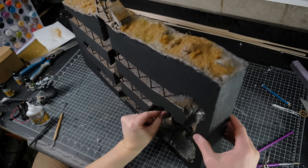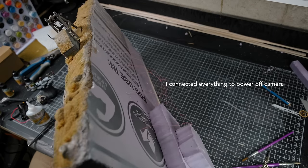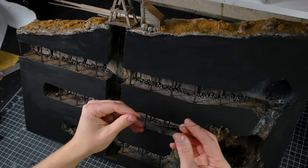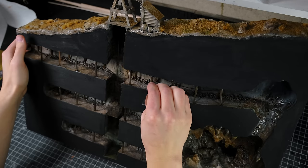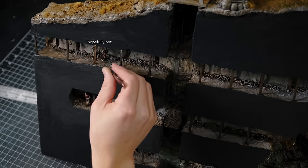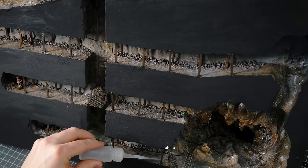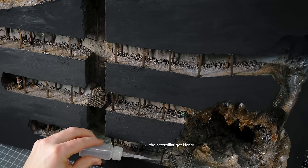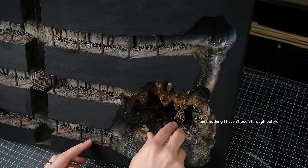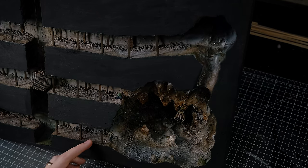The back looks pretty messy at this point, but it's okay — I'll clean it up later. I also added some fake wires between the lights to look like that's where the power was coming from. And the last thing to do was to put all of the figures in place. After Heimlich was seated comfortably in his little cubby, I called it good.